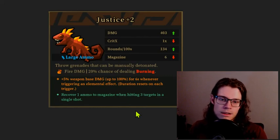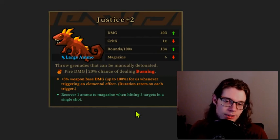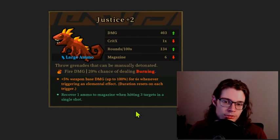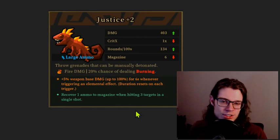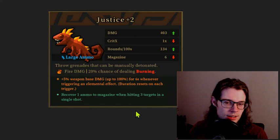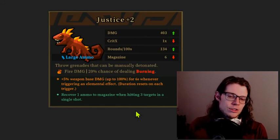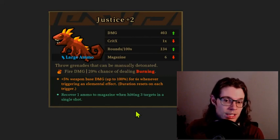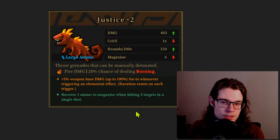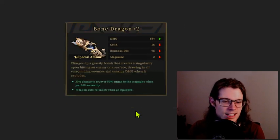We've got an early game Justice. I'd say this is fine for the early game. The five base damage whenever triggering an elemental effect is okay — it's pretty easy to trigger elemental effects on the Justice with its 20% chance of dealing burning, but not super easy. I would probably not use this unless I had to, unless there was really nothing better. I'd probably try to etch this early at the first chance I got just to see if I could get something else going for it. This exclusive just isn't great — I need to shoot five shots to get one 5% weapon based damage increase. One in five shots will actually trigger the elemental effect on this exclusive. It's just not super great.